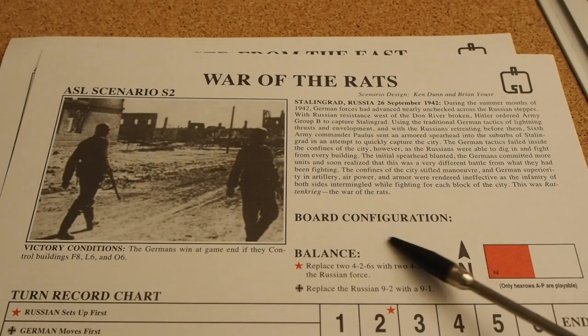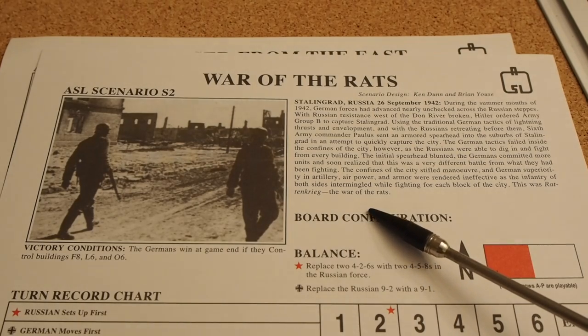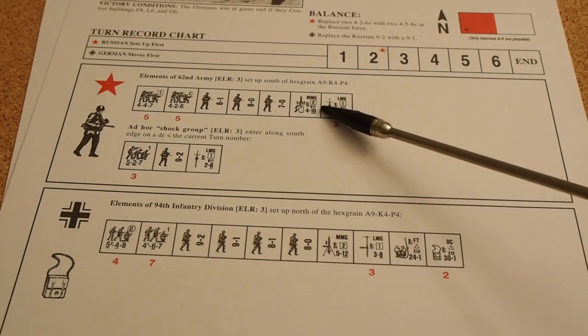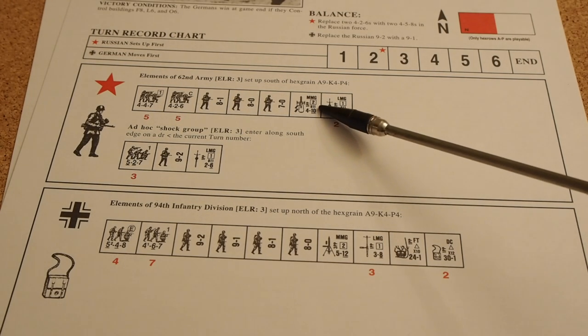We're going to play a piece of that war — a piece of the Rattenkrieg. Obviously we'll have the Russians, and they are set up on the map carrying some light machine guns and some medium machine guns.